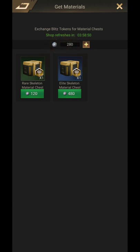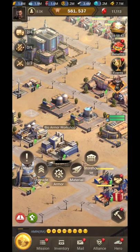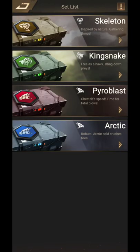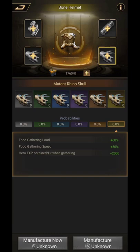You can get these parts or chest boxes by exchanging coins, through infinite challenges, and by killing zombies. To craft the armor, go to the material section, click details, and you'll see the manufacturer options. Currently everything is unknown because I need to research technologies to unlock the crafting.